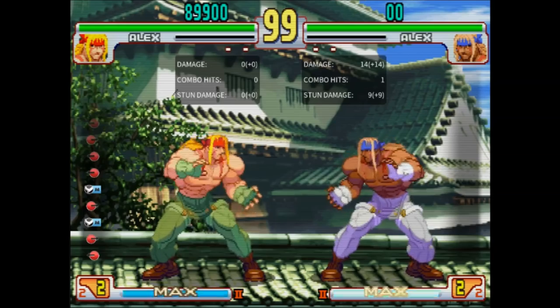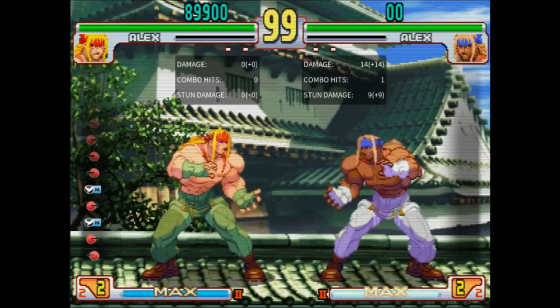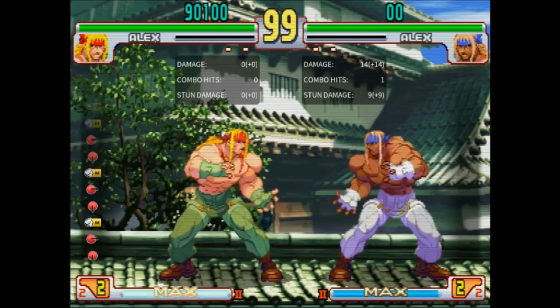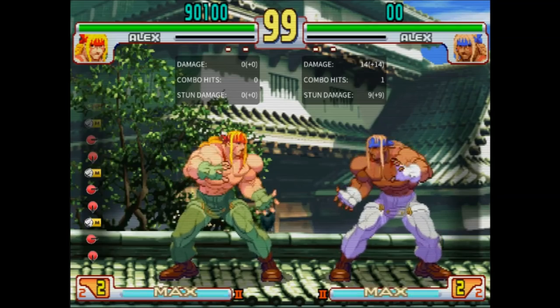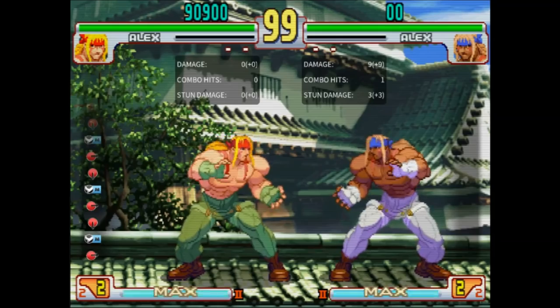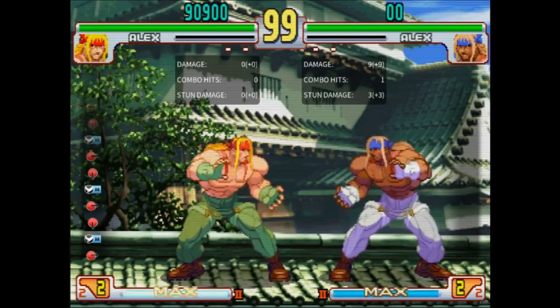Far Forward is probably his best poke — the damage and stun are nice, the range is good without too much of a hurtbox, but there's not much else to it. Low Strong is alright, but it's really not as good as his SF5 Low Strong. It's faster than his Far Forward anyway. Left Forward doesn't go quite as far, but it's an actual low, which is otherwise a very weak area for Alex, so you'll probably find yourself hitting it a lot.